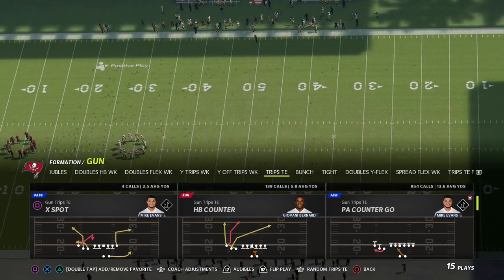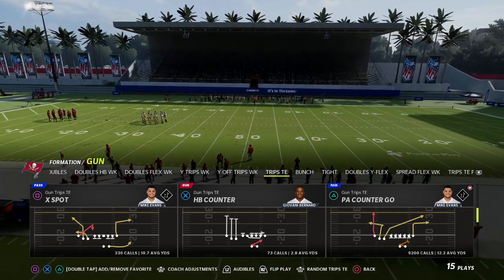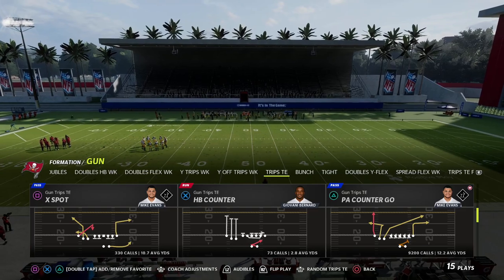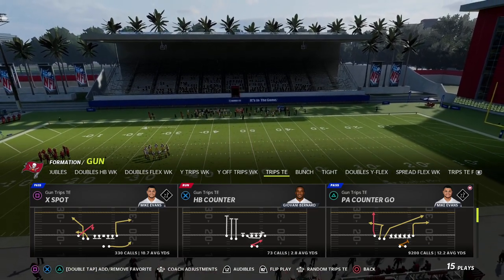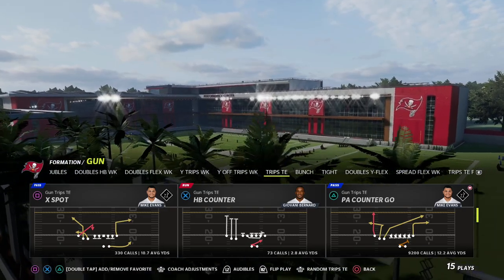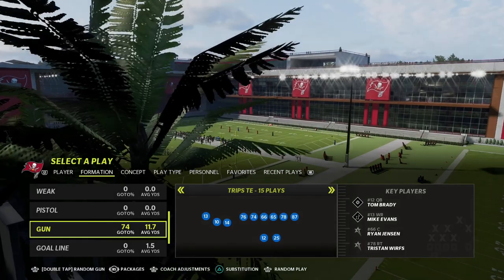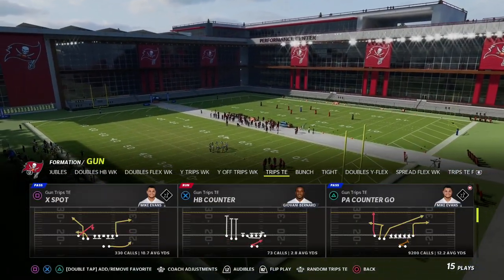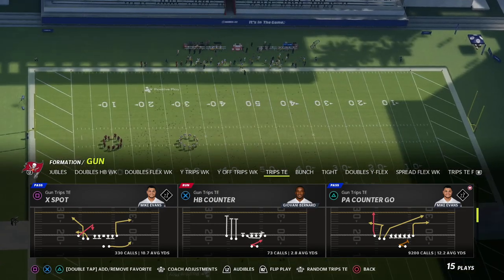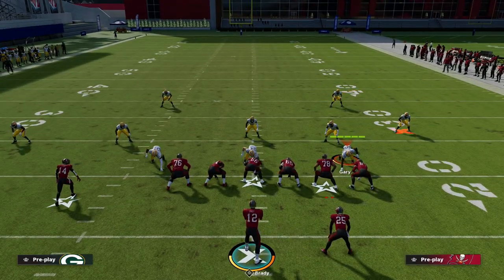You can do this out of any play in your offense. I'm going to show this concept today out of the play PA Counter Go, and then I'm going to show you an alternate setup out of the play X-Spot, which I think is really underrated. That's why I like Detroit — they have the X-Spot play. They're the only playbook in the game that has that play and it's a lot better than people realize this year.